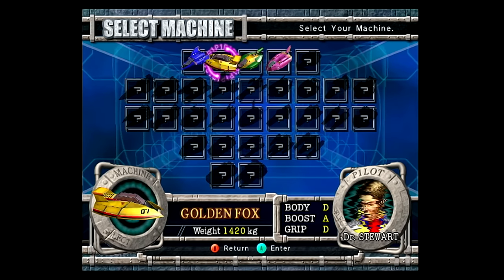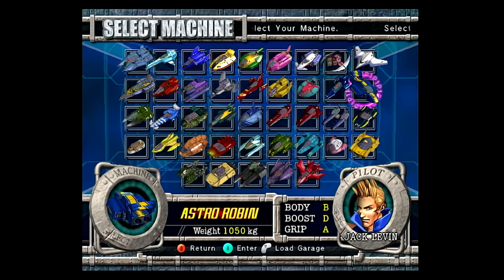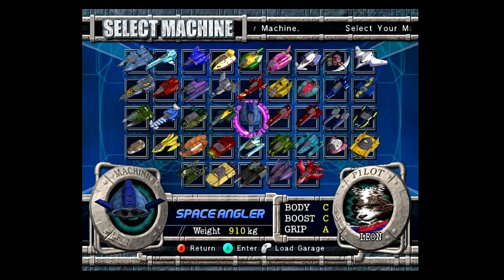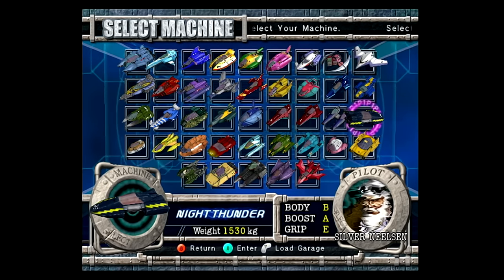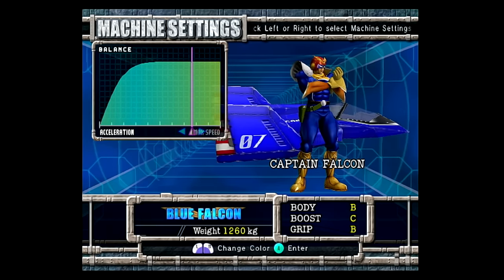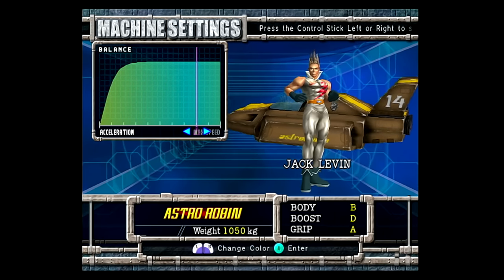The character select screen will be bare at first, with only four classic racers available in the beginning, but you can unlock the remaining racers as you keep playing through the game's modes. Each racer has unique attributes affecting the vehicle's body, boost, and grip, all letter-ranked from A through E. Additionally, a vehicle's weight is important for handling. Before entering a race, you can tweak the acceleration and max speed, and even change the vehicle and driver color.